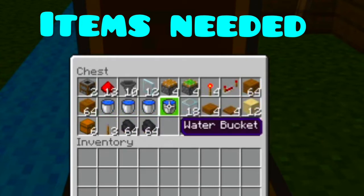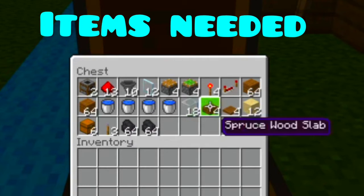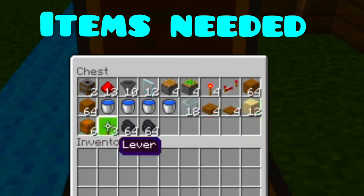And 4 buckets of water, 18 glass, wood slabs or any type of slab you have, 4 trapdoors, 12 sand, 6 chests, 3 levers, and 2 stacks of whatever fuel source you want.